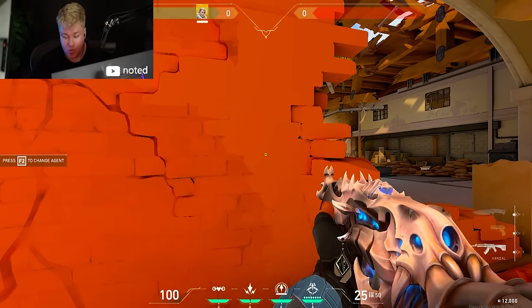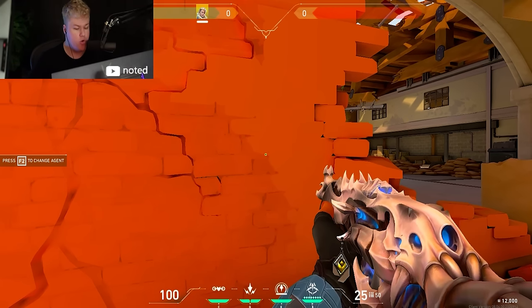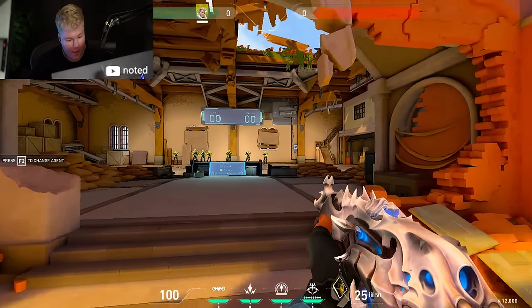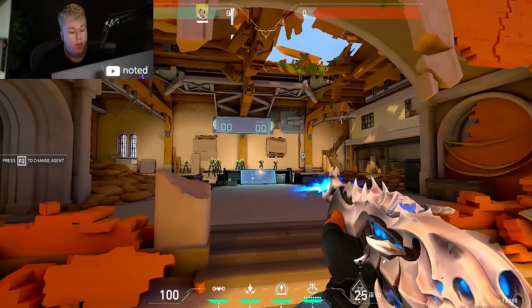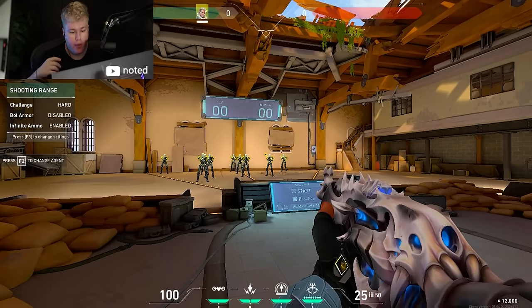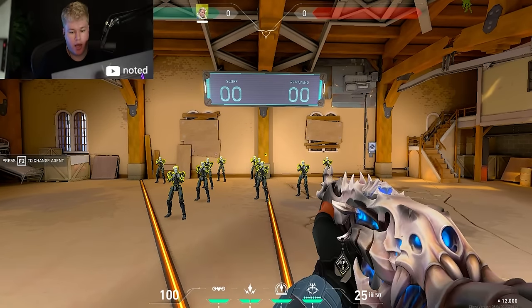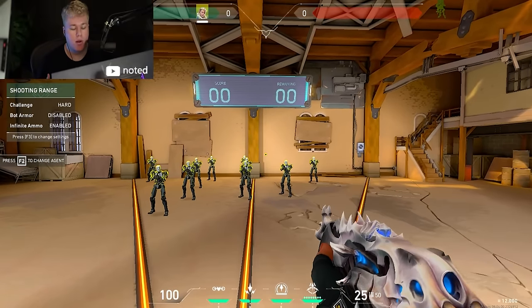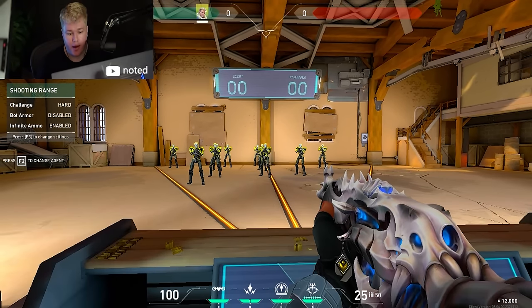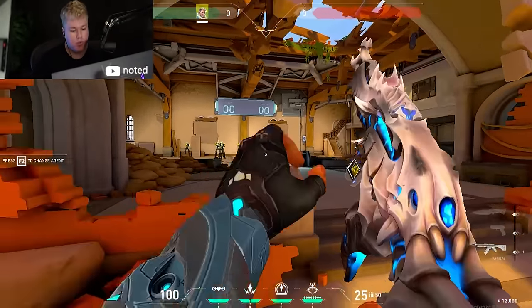Before you get into a fight, you want to have future predictability in your brain. Whenever you're opening an angle, if you keep pressing the movement key and don't stop or release it, you're not going to be accurate. What you want is to predict when you need to be accurate. Think of it as zones: blue zones are where you can chill, yellow zones are where you need to be aware of your surroundings, and red zones are where you're going to fight someone — 80 to 90 percent chance of an enemy being there.